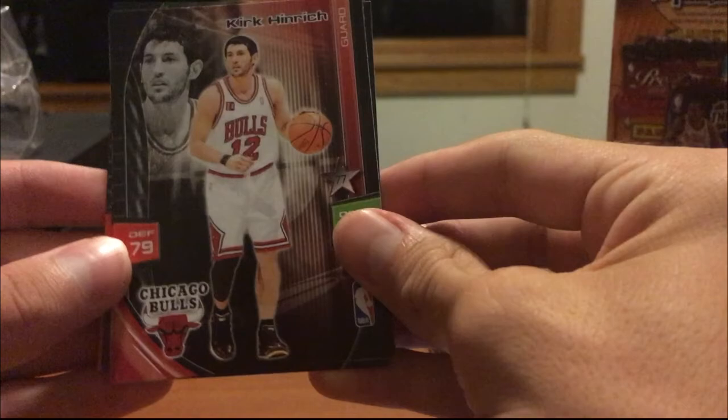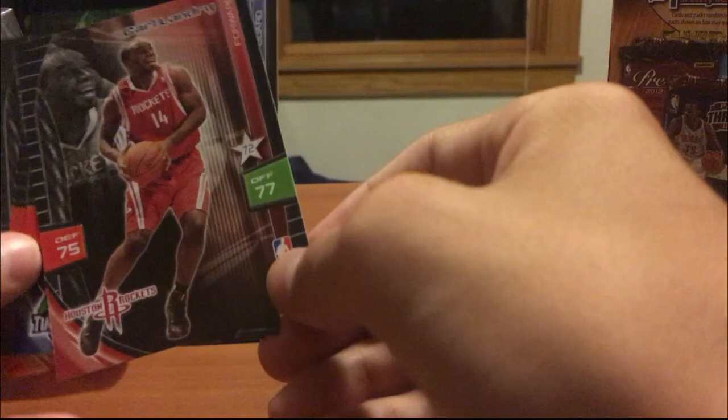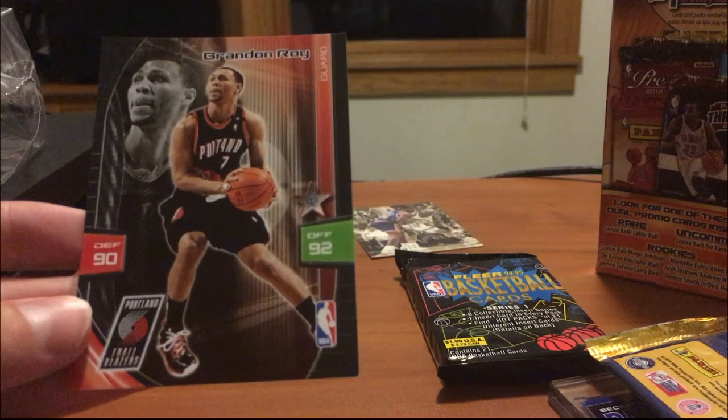Next up we'll open this Adrenaline pack — six cards per pack. Never heard of this one either. We got Kirk Hinrich. Oh okay, this is like a little card game I'm guessing — yeah, it's gotta be, because there are ratings here. We got Carl Landry, Wayne Ellington, Jason Kidd, Michael Finley, and Brandon Roy. Good ratings on that one.